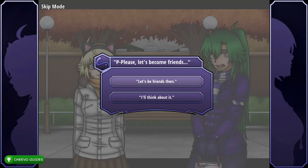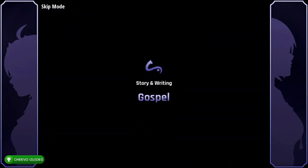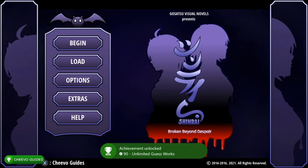Press 'Let's Be Friends.' This unlocks the achievement for clearing the game with 0% detective rank, called 'Unlimited Guessworks.'